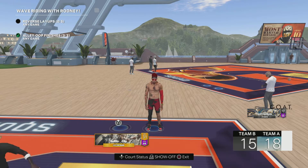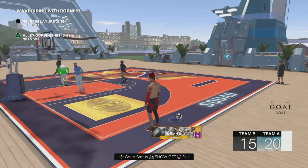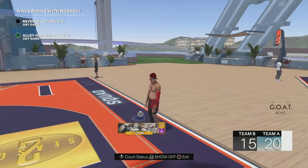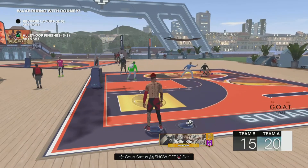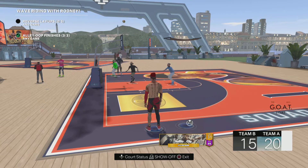All you got to do is be level 30. What you want to do is grab the skeleton outfit — either the lime green looking skeleton outfit or the turquoise skeleton outfit — and then go to any court, step on the dot. Go to anyone's court, rec, program, you name it. It makes your my player invisible.